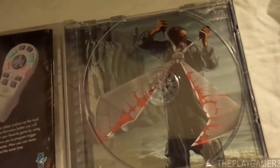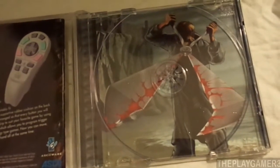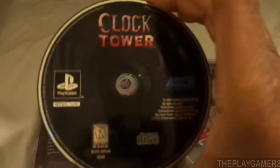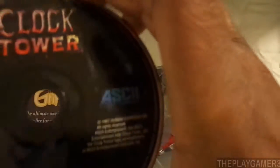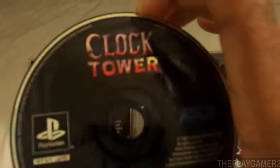Let's get the disc. So that's Scissorman — they should call him Hedge Clipper Man because those look like giant hedge clippers instead of scissors. And this is the disc. So yeah, this is the second game in the Clock Tower series.